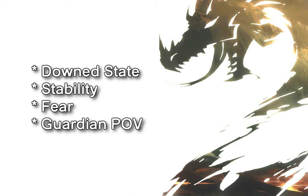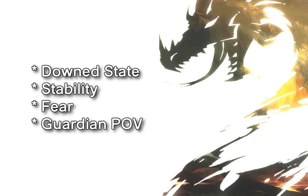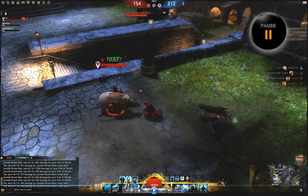Hello, this is Ragok aka Uzo, and in this video I'm going to talk about downstate, the importance of stability, and what I believe will become the importance of fear. This video is going to be from the point of view of a guardian, so I'm only going to talk about those things that are available to a guardian with my particular build.